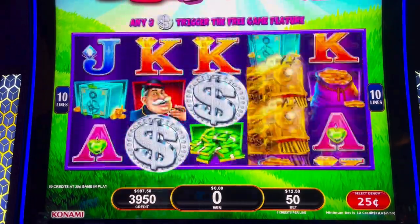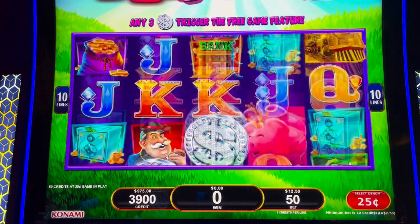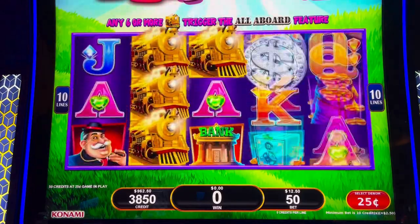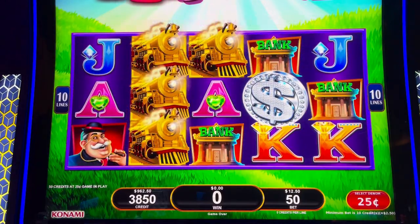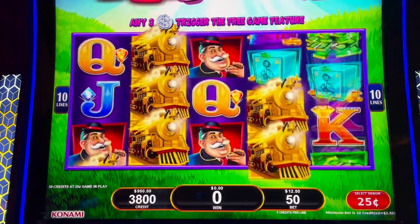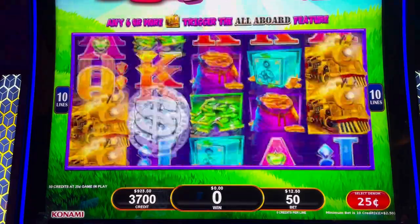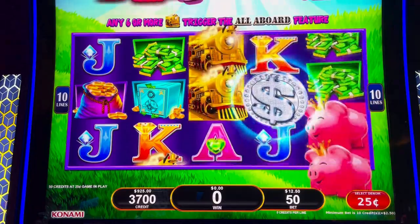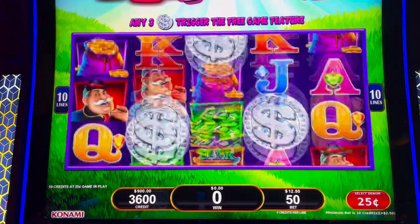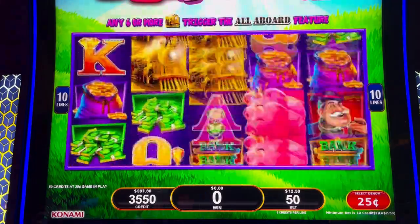We're going to start out on $12.50 spins. Three of those symbols on those lines gets you free games. But really, what we're looking for are six trains — that would have been nice and easy. Six trains for the All Aboard. There are four bonuses that can spin around on those trains: the Mega, the Maxi, the Major, and the Mini. On the $0.25 denomination, that Mini is $150, Major is $250, $12.50 for the Maxi, and $5,000 for the Mega.